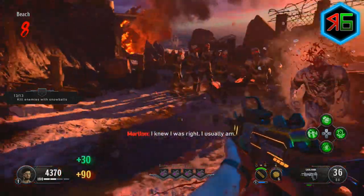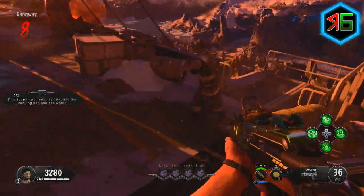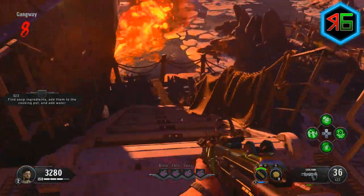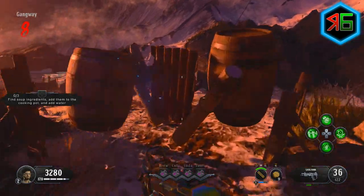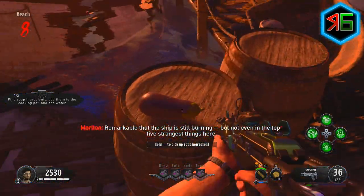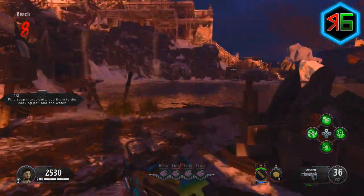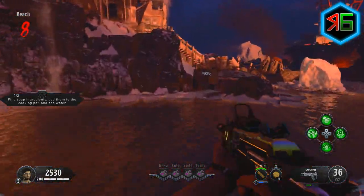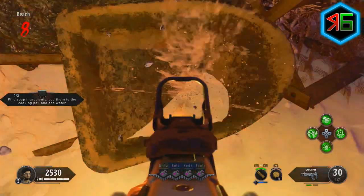The second location you'll need to go to is the beach. This is the old spawn area from the old Call of the Dead map. In this beach area you'll either find what looks like an aubergine — or eggplant as you Americans call it — sitting on a barrel just on the edge of the map. I'll show you where it is here, quite easy to find. If it's not there, you're looking for a cauliflower which is on the other side of the beach area past the pond of water, sitting in a little wheelbarrow. So it's either one of those locations.